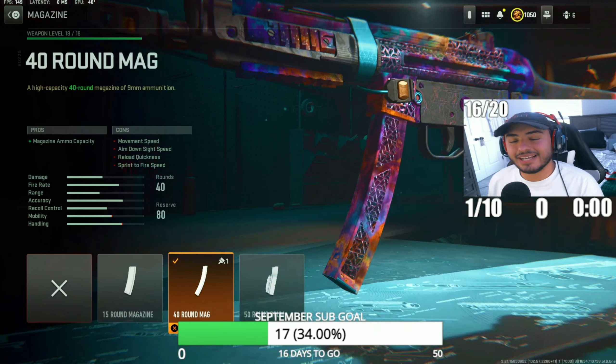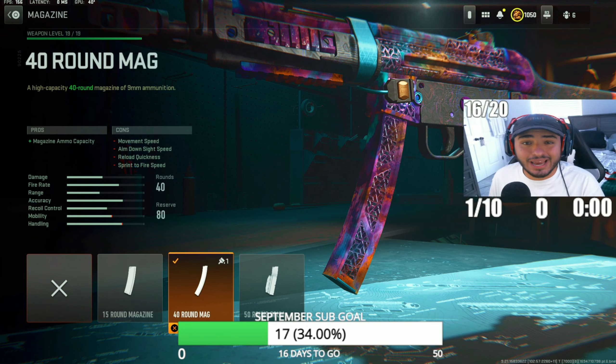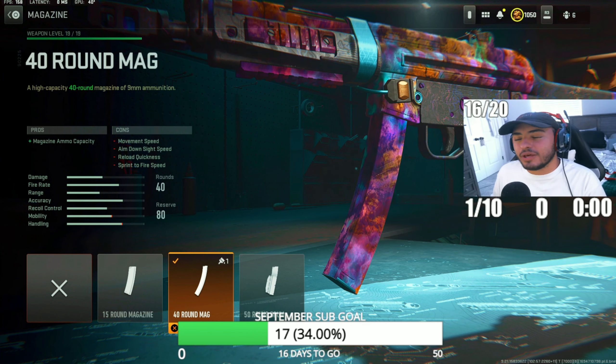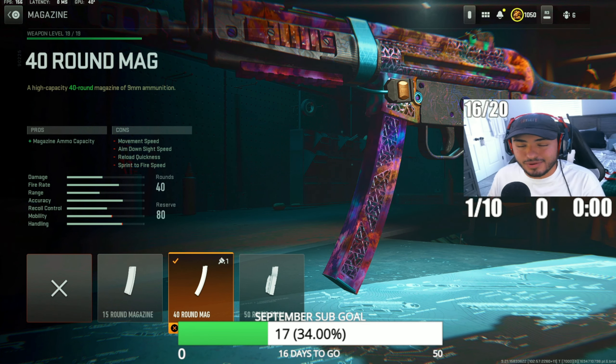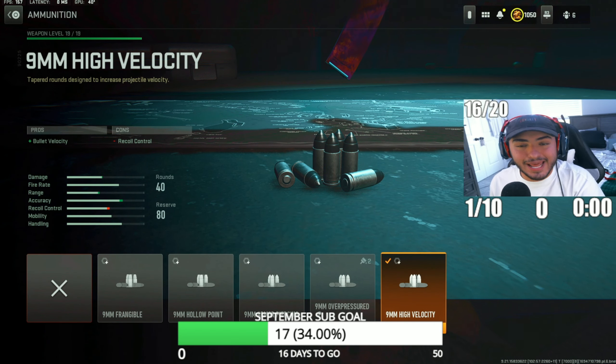Coming up with the next attachment, we've got the 40-round mag. This pretty much just gives you extra ammo instead of the default 20 or 30 rounds. I don't know anybody who doesn't run a 40-round mag on the MP5 — it's just much needed in this game.